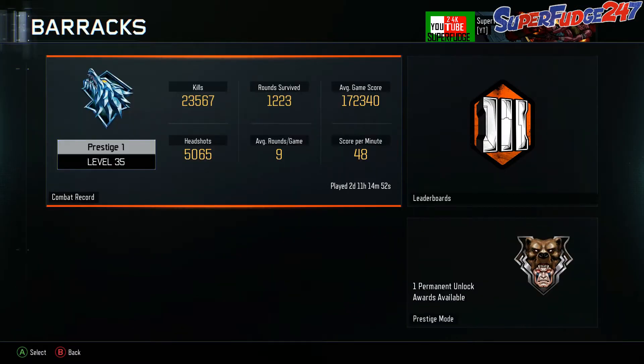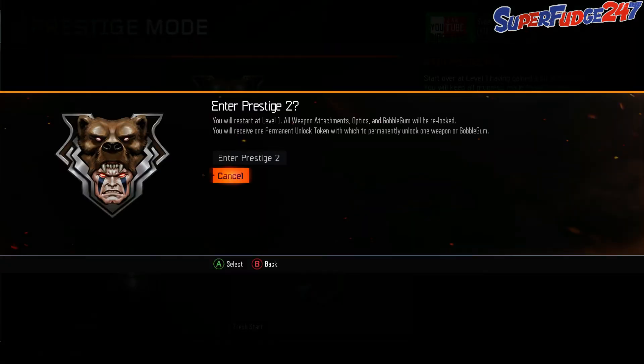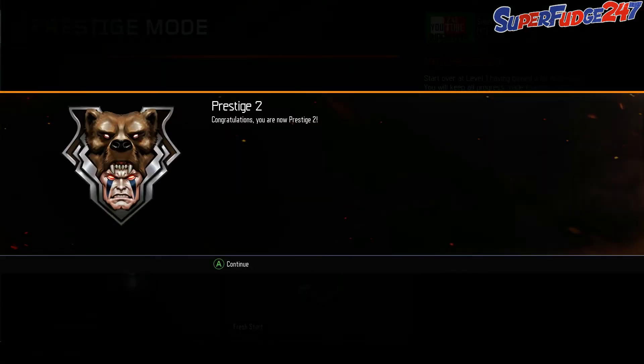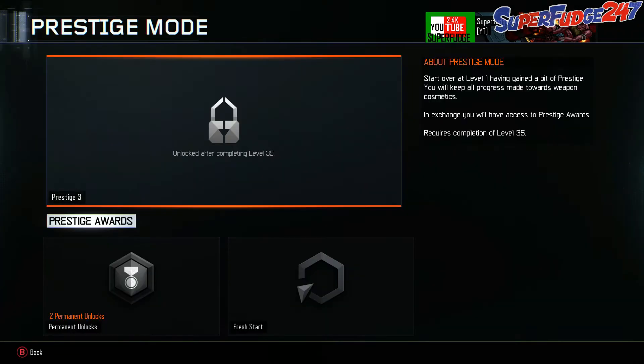So if we go to barracks, prestige 1, we should be on the prestige again — prestige mode. Enter prestige 2. Here we go guys. So we have 2 permanent unlock tokens, which are absolutely awesome.